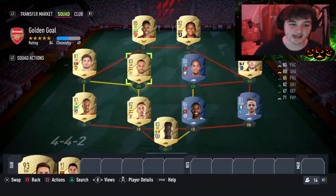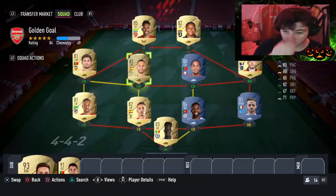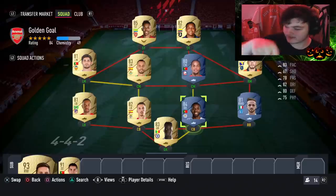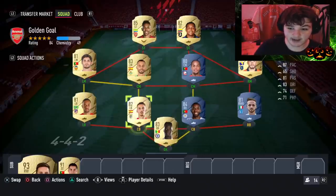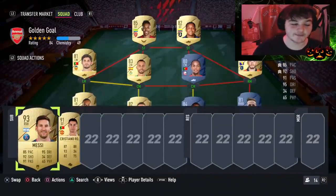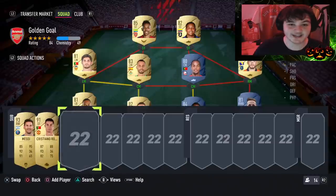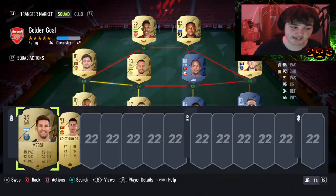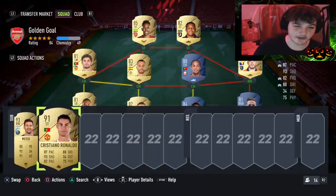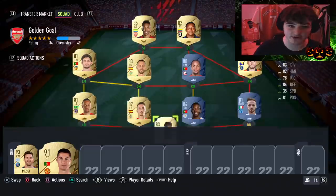Just going through the players — they've all got over 82 pace, all got at least 80 dribbling, and all got at least 75 passing, so this squad will work in game. Big warning: make sure your bench also has players that meet the criteria of at least 82 pace, at least 80 dribbling, and at least 75 passing. It's better safe than sorry since EA didn't clearly clarify whether 'starting squad' means the starting 11 or includes the bench.